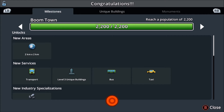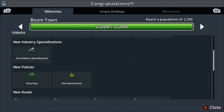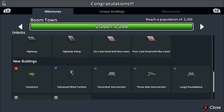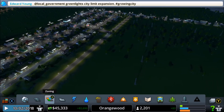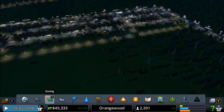We are a boom town! And we got an achievement - power your city, unlock all city services. We unlocked taxis, buses, recycling, recreation, cemetery, advanced turbine, bus depot and taxi depot. City limits expansion - hashtag growth city.